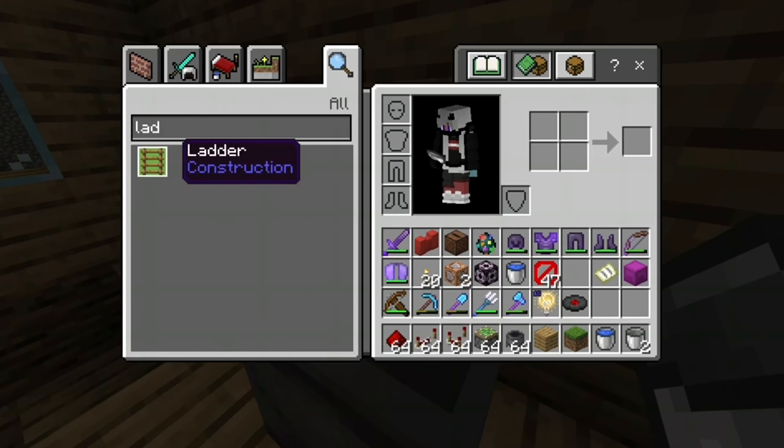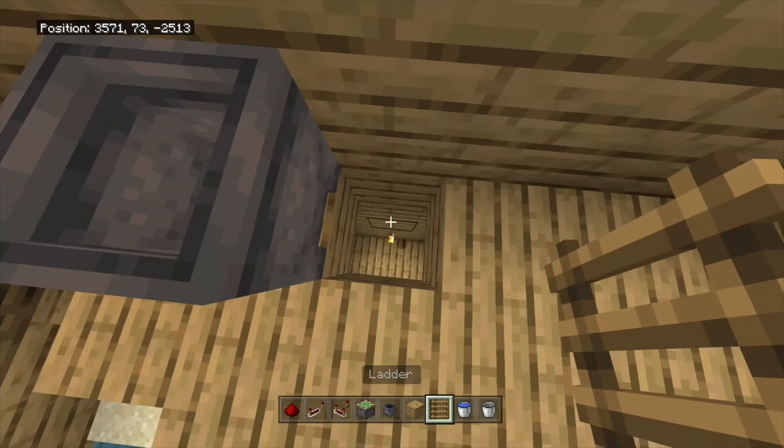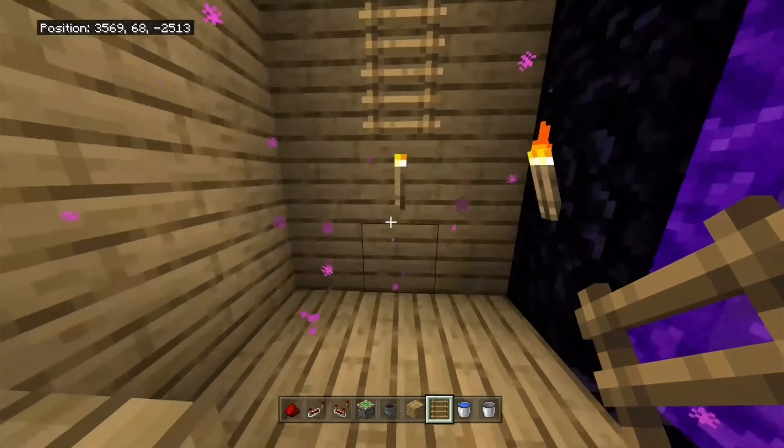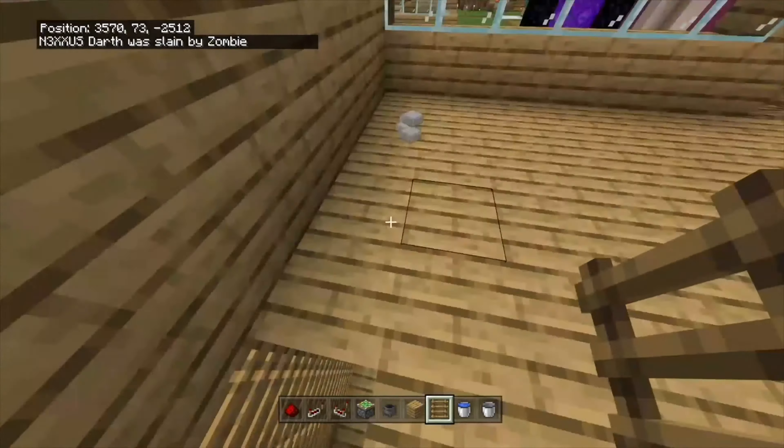Now below, I'm going to show you how to do that. Search for ladder. Put in the door, put in the water, put in your ladders, go ahead and climb on down, finish up your ladders. Secret base!